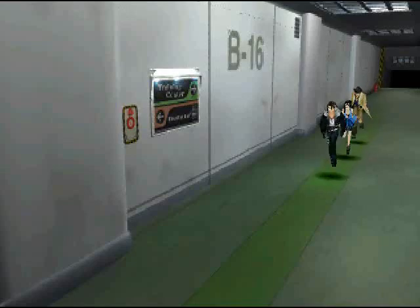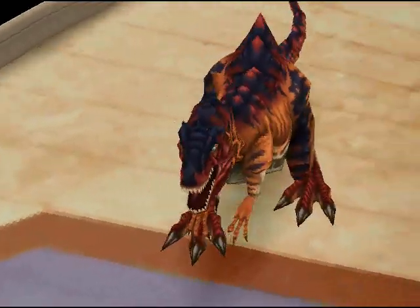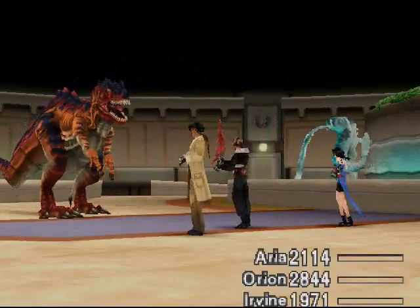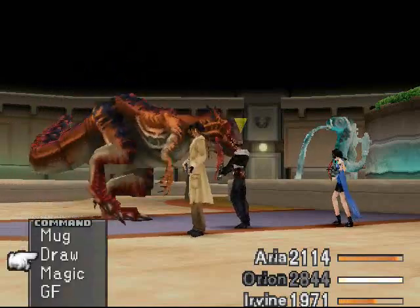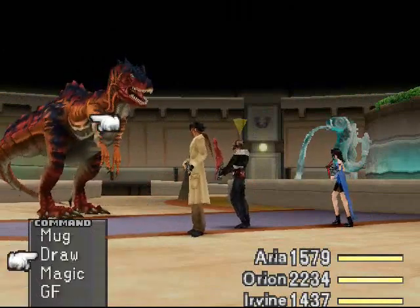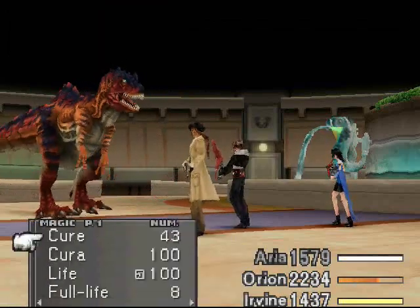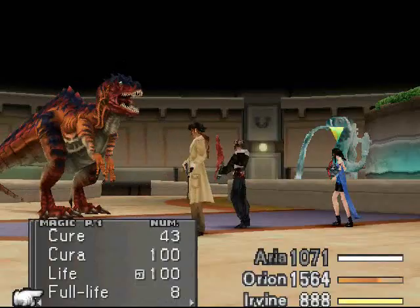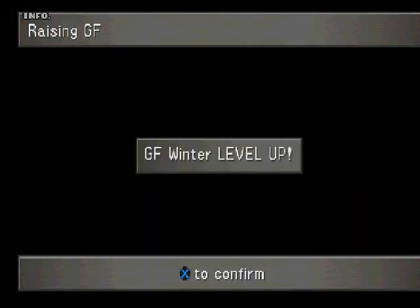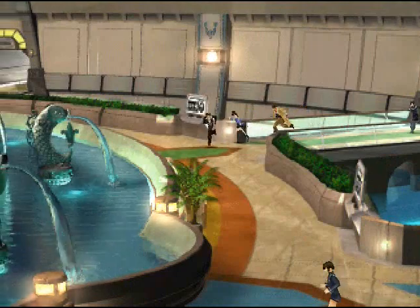To the last area. I will be summoning Diablos again — I'll be using him a lot in the Sentra Ruins, which we'll be going to soon enough. Okay, this one's a higher one, so it has Faraga, Thundaga, and Quake, so you can draw from them. I'll just skip past that because you've already seen it — it just takes so long to fight those things.